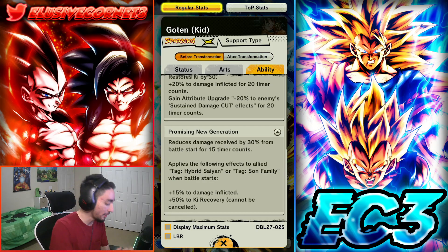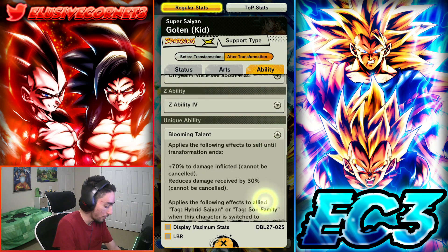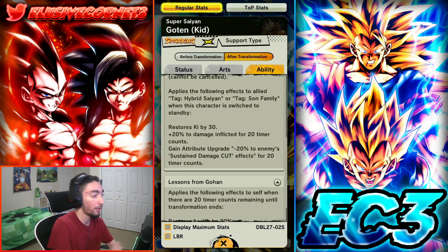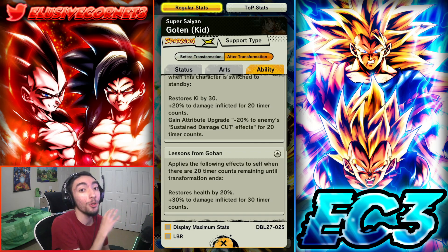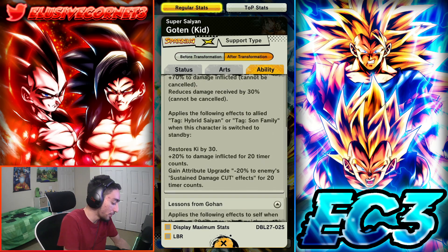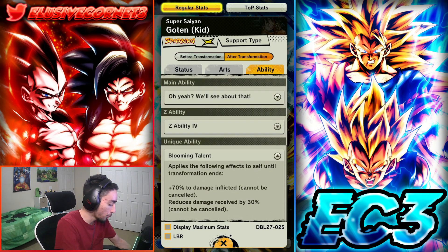Apparently from what I've heard — and correct me if I'm wrong — there's an extra 15% damage flip buff and 50% recovery that apply even after he's transformed. If you look at his kit, in his unique he doesn't have that anymore, but apparently he still keeps that from his pre-transformed state. If that's the case it makes it even better. Regardless, even without that, the cut penetration is definitely very good.